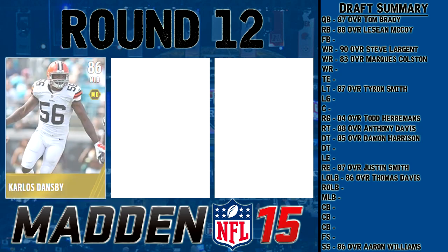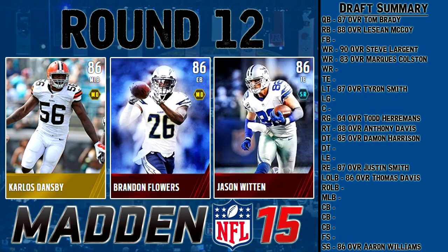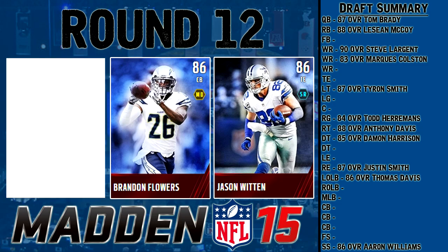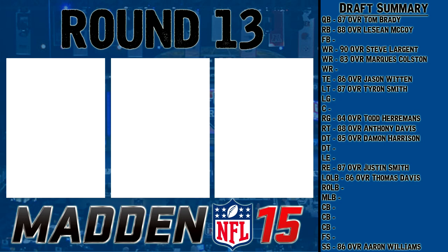Into round 12, another 86 overall category. We've got Carlos Dansby, Road of the Playoffs middle linebacker; Brandon Flowers at cornerback; and Jason Witten again — kind of funny to see that. Dansby is pretty slow with bad catching, and I want to user that player so I won't pick him. Brandon Flowers is short and not really great at anything. I'm actually going to pick Jason Witten — the guy I just passed on last round. He's slow but he'll be a nice security blanket on third down.